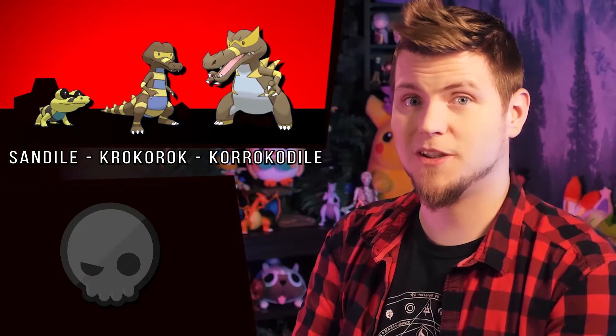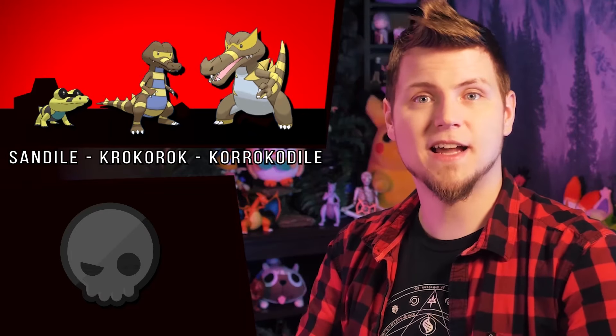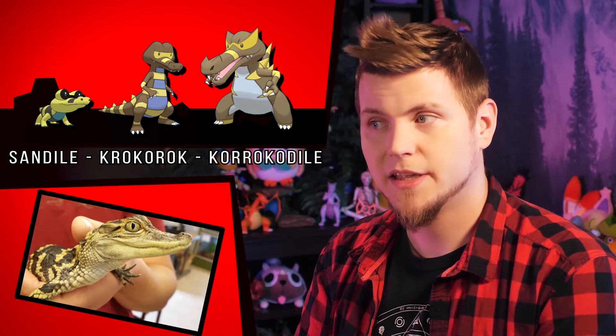The Basculins are just lighter and get golden fins — if anything, that makes them slightly more accurate to real bass. Sandile is super cute and is yellow now, which helps it hide in yellow sand, and yellow crocodiles are indeed things.